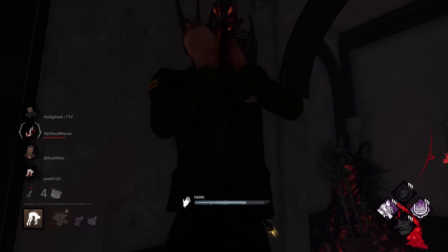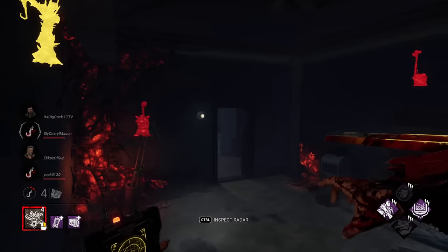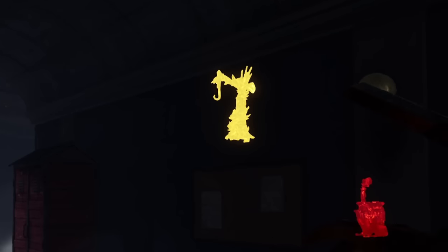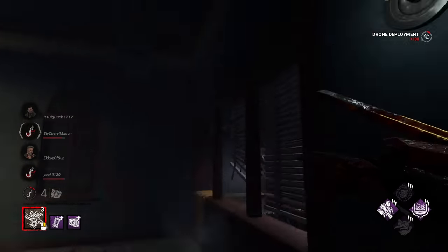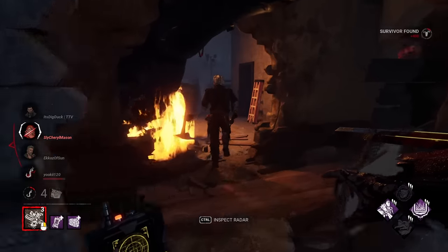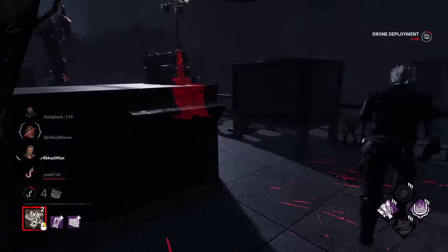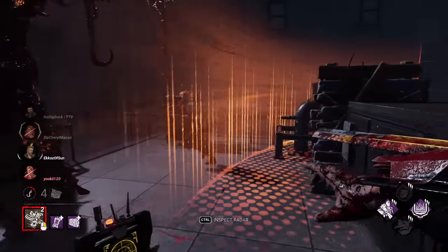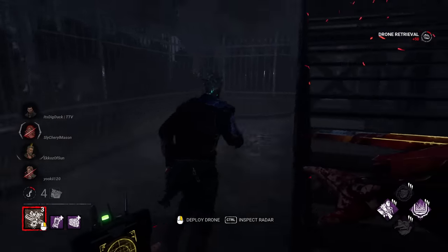Looks like they got a gen done in the courtyard. These hooks are way too close — I'm not going to set up a drone here. I'm going to go set up a drone on this gen instead. Set up the drone there. I'm going to be able to see his aura for six seconds so I know exactly what he's doing. He's immediately going to leave. Let's recall our drone and chase normally.